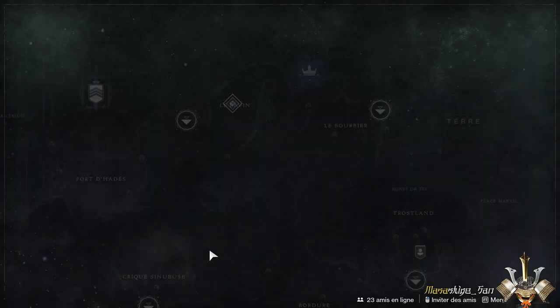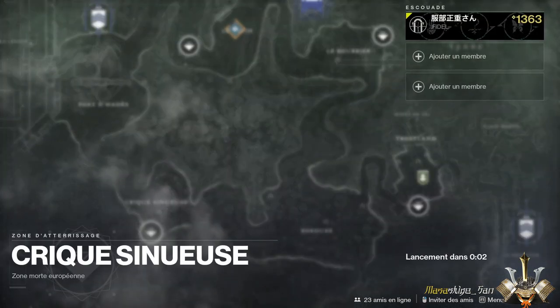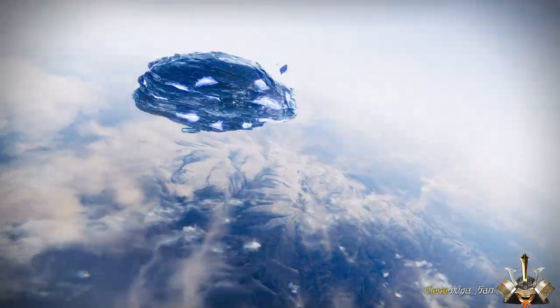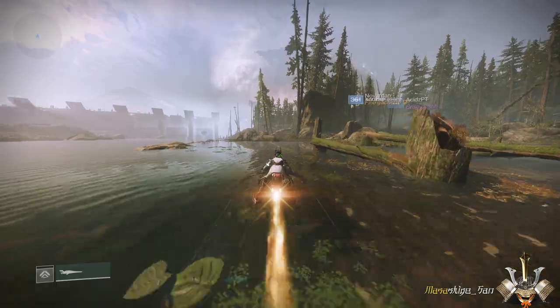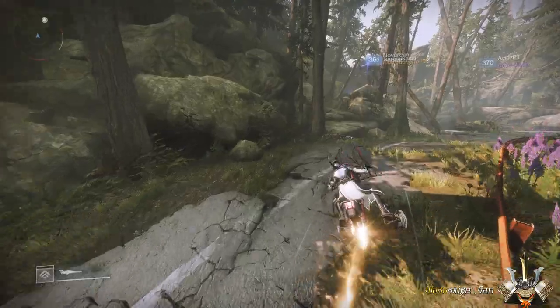Et comme d'habitude, pour se rendre à la ZME, vous allez à la Crèche. Et le temps d'arriver sur place, on voit ce qu'il nous vend ensemble. Nous sommes arrivés au spawn. Je vais laisser volontairement le chemin en entier, surtout pour les nouveaux joueurs qui ne sauraient pas exactement où se trouve Xur.